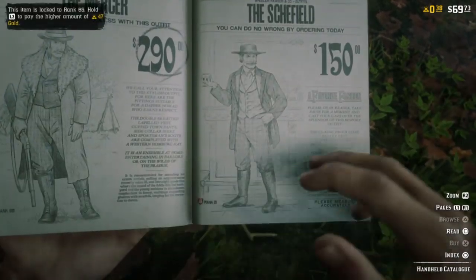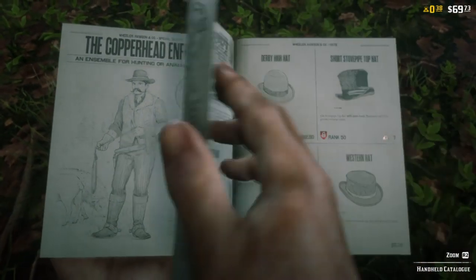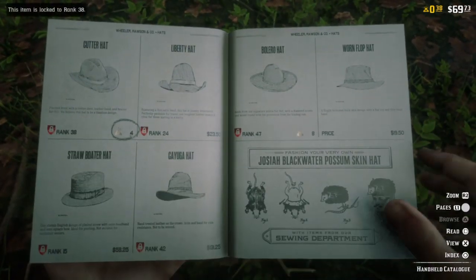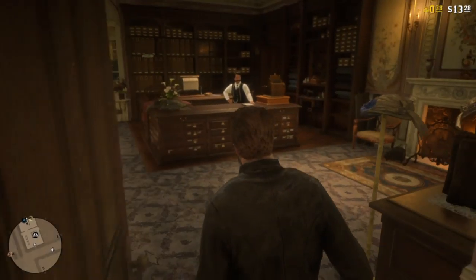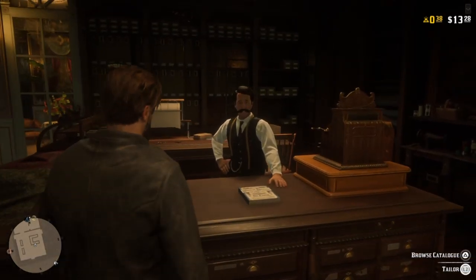When you buy clothing items from any of these places, they're all going to be sent to your wardrobe. Everything costs money, and sometimes it even costs gold. A lot of the clothing items are actually locked behind a rank level, so you're going to need to work on leveling up your character if you really want to unlock everything. It's not like in the base game where you could just buy anything if you could afford it — you need to be the appropriate level for some things.